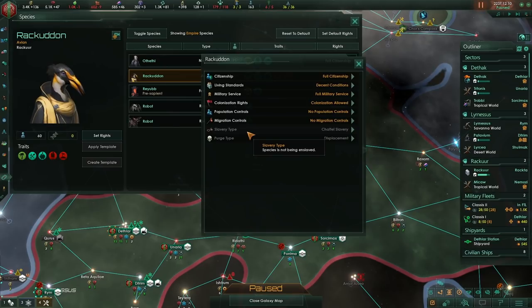For machine empires, grid amalgamation is critical because it allows you to have big energy upkeep from bio pops that you conquer. In essence, you can plug them into the matrix and it's great.